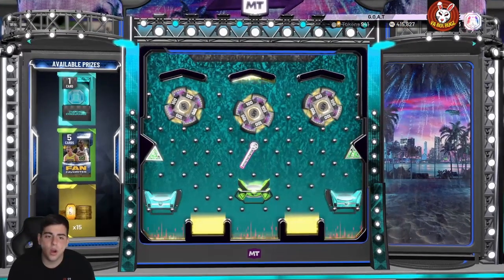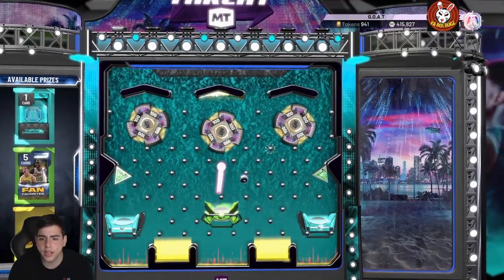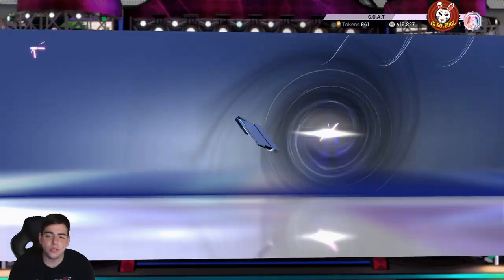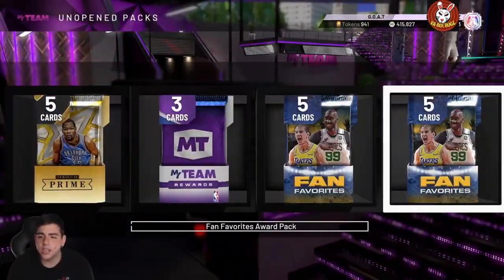We're aiming for the diamond consumables, we'll see what we get. The fan favorite packs are cool too, but you're really not gonna get anything great. We get the fan favorite pack so we're gonna pop this pack — and we pull Kyle Lowry, which was crazy! Please drop the like, 120 likes would be greatly appreciated. Let's see what we get in these packs — I'm gonna save up for you guys.